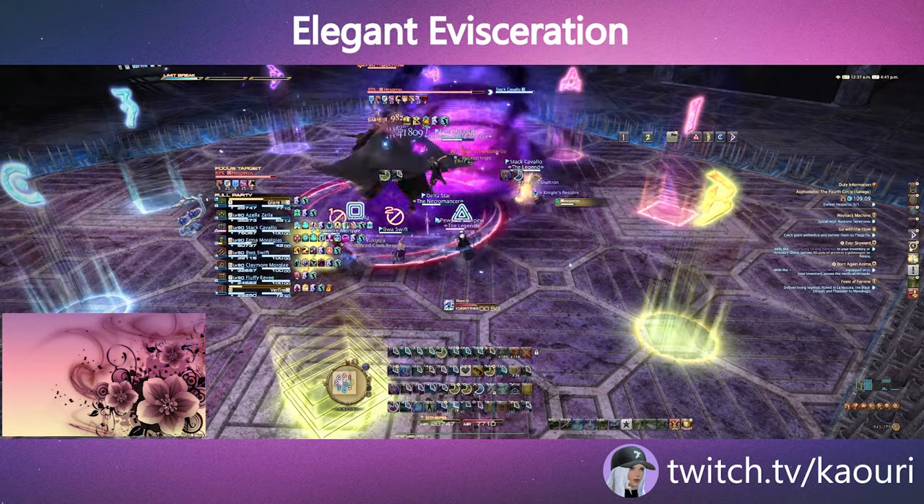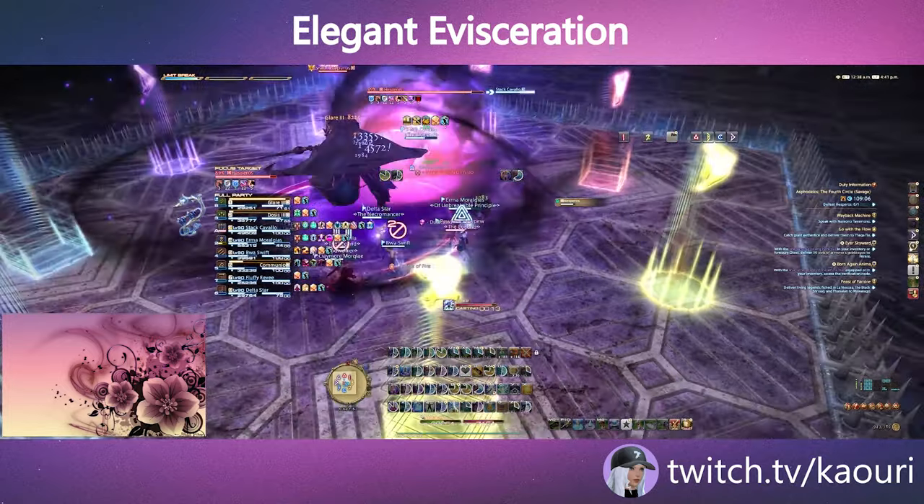Elegant Invisceration is a cleaving two-hit tank buster that requires either a tank swap or Invuln.